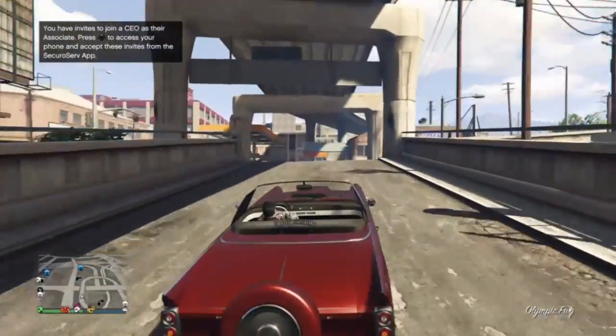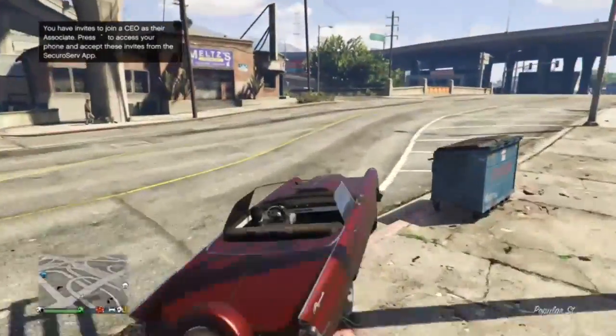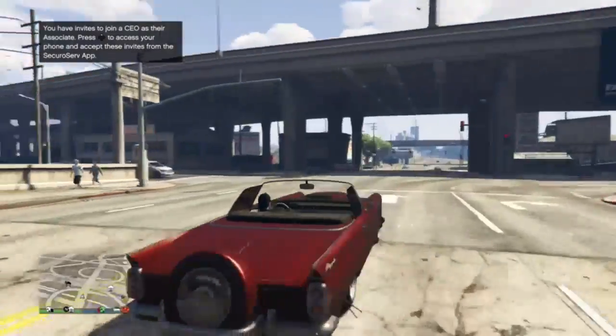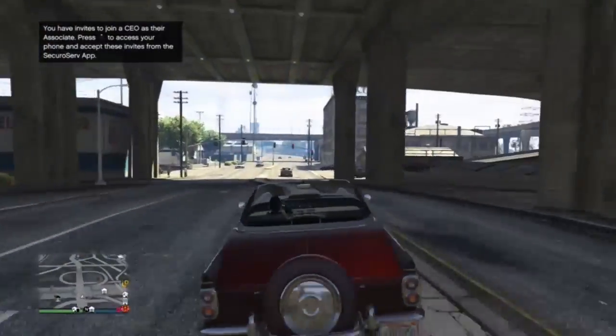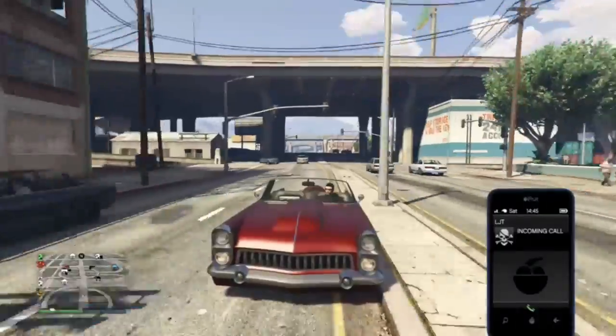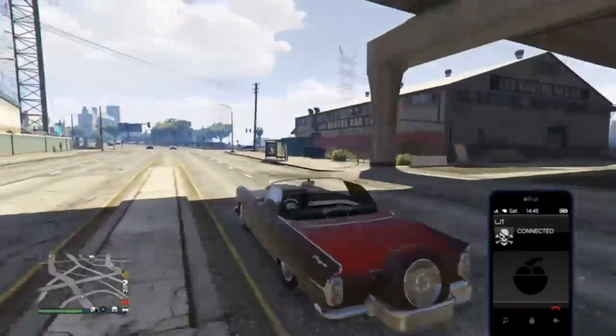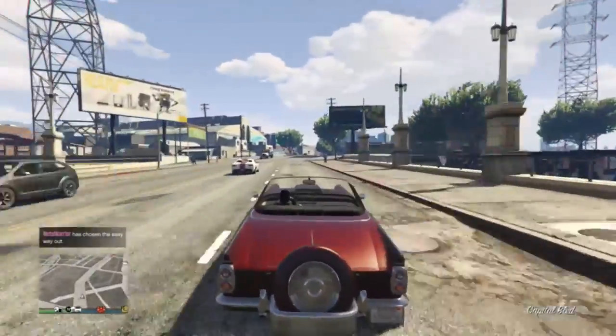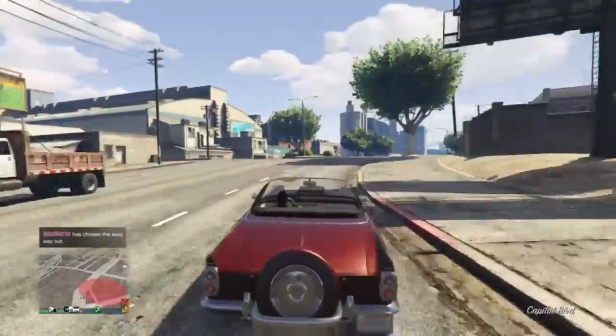It does have a window tint on — I think it's the darkest one. Anyway, let's go to first-person cam. It's not a lowrider or anything, so not much to see there. Oh my god, I can't believe I just answered that call. Screw you. But yeah, the car is decently fast for stock.